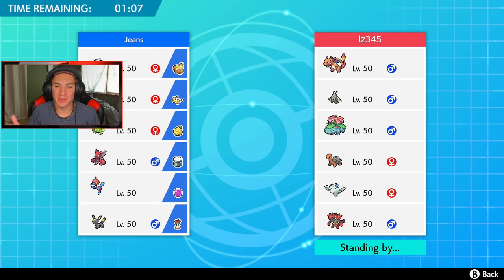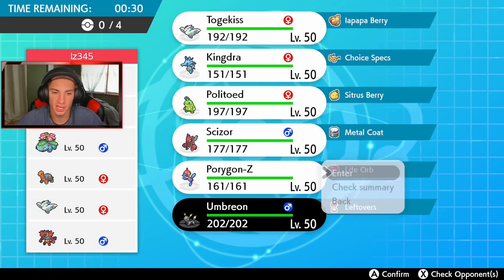Why are we always going up against Sun teams? I feel like Sun teams are so good right now, just keep popping up in online battles. This guy has that typical Sun team: Charizard, Venusaur, Dusknoir for Trick Room, Torkoal for the Sun, Togekiss, and Incineroar. We gotta go weather war — definitely bring Politoed in the back in case we want to switch weather. I think Umbreon is definitely a safe lead again with Inner Focus.